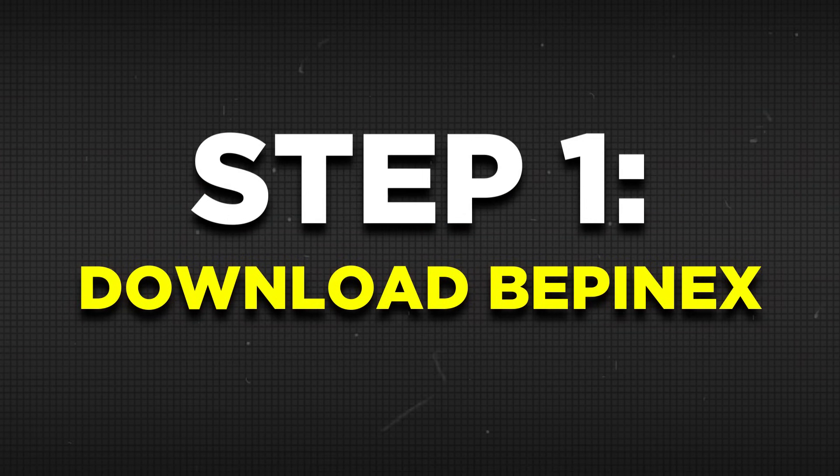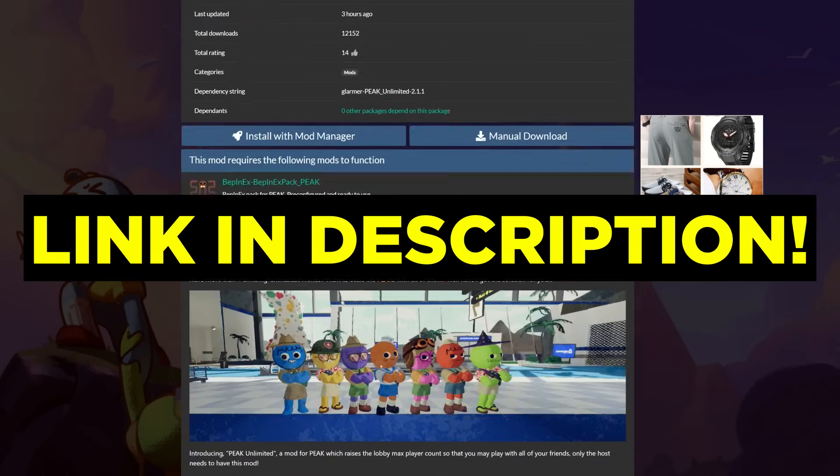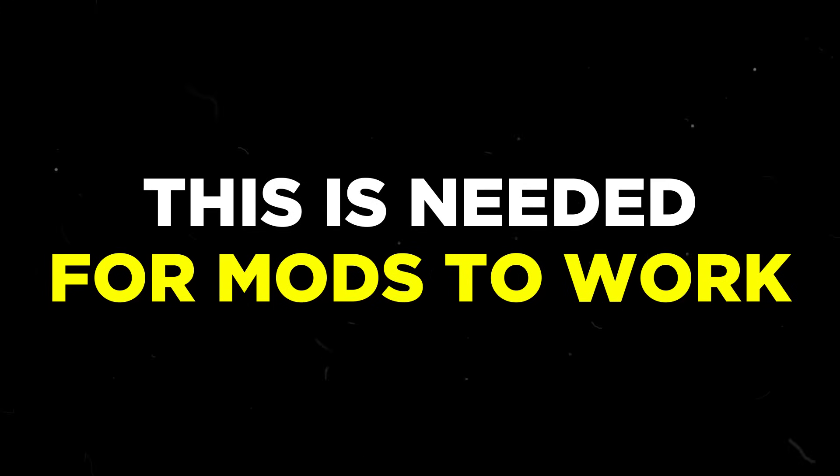Starting off, step one is to head over to the Thunderstore and search for Peek Unlimited. You can click on the link in the description below to head there immediately. Scroll down in the description until you see a button to download BepInEx. This is needed to allow mods to work in Peek.